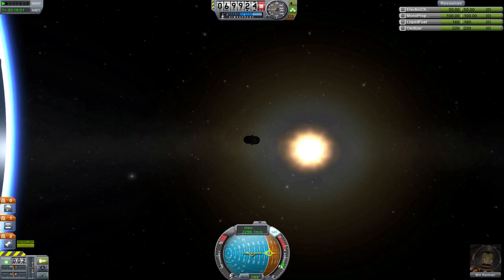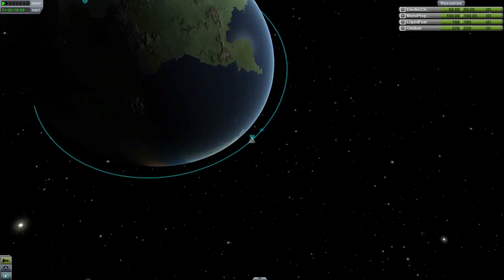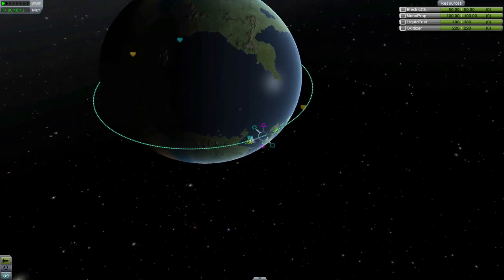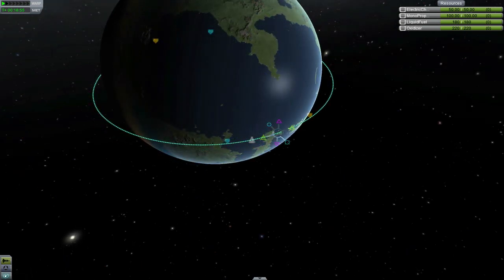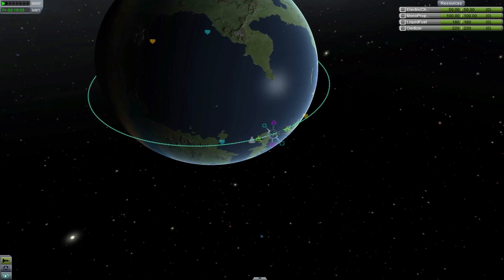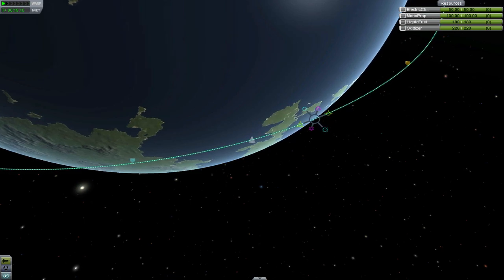The first one on our list is altitude changes. We're going to open up our map screen and place a maneuver node. We're going to do something called a Hohmann transfer. The first step in a Hohmann transfer is to raise your apoapsis to your desired altitude. We'll burn prograde to gain speed and push our apoapsis out to a higher altitude. Once we get there, we'll burn prograde again to raise our periapsis to match our apoapsis so we're in a circular orbit again.